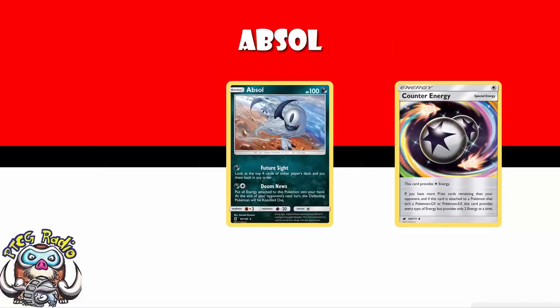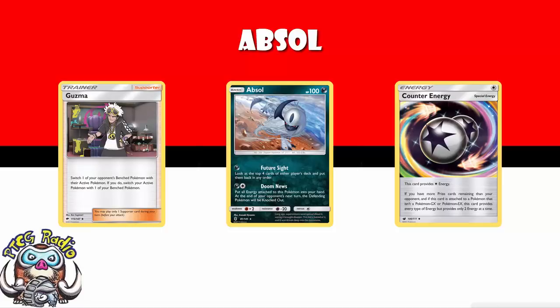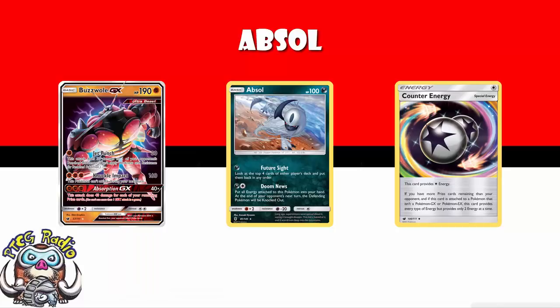Let's start off with Absol - the one from Guardians Rising with Doom News. For essentially one Counter-Energy, you put all energy attached to this Pokemon into your hand, which is really nice because it means you keep your Counter-Energy ready to use again. At the end of your opponent's next turn, the defending Pokemon will be knocked out. I really like the way this doesn't do any damage, because if it did, your opponent would be able to use Ace Roller to pick up that damaged Pokemon and save it. They can't, because you're not doing any damage. But they can still use something like Guzma, or just retreat, maybe with a Float Stone. There are plenty of Pokemon out there like Buzzwole that have a high retreat cost and often don't have much energy on them, so maybe this will work. But if your opponent can get out of the active, then they're fine - and that's probably the biggest issue using Absol.